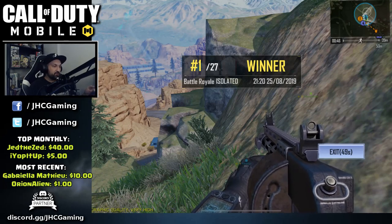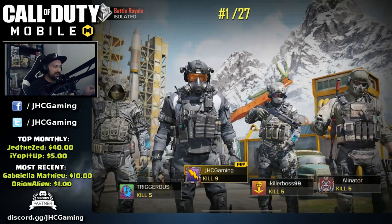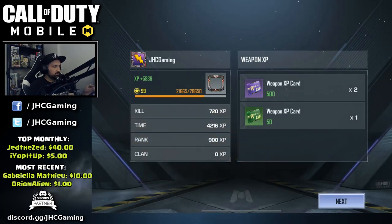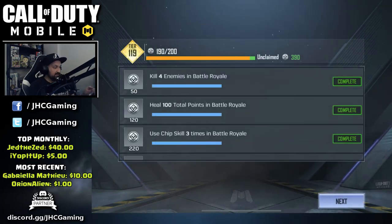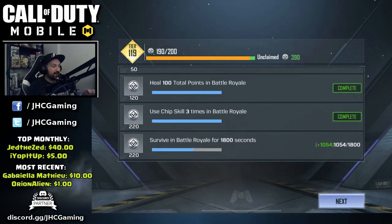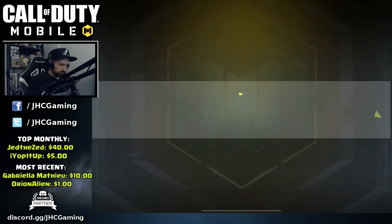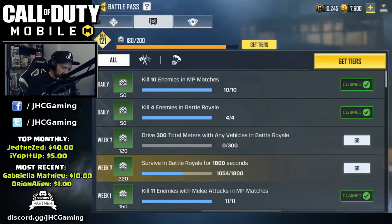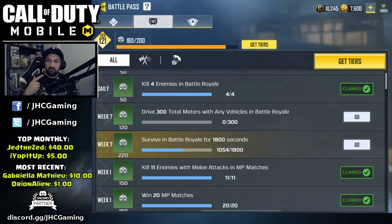One win with nine kills — let's see the challenge results. Four kills complete, 100 points of healing complete, use the chip skill three times — so it's any skill guys. Survive 1800 seconds — I got 1000, so two games should be enough. For the vehicle distance I got zero, so you definitely need to drive. Let me claim tier 120 and tier 121. Drive 300 meters — I got zero, so I'm thinking you need to be the driver. We still don't know if the helicopter counts — we'll try in my next video.